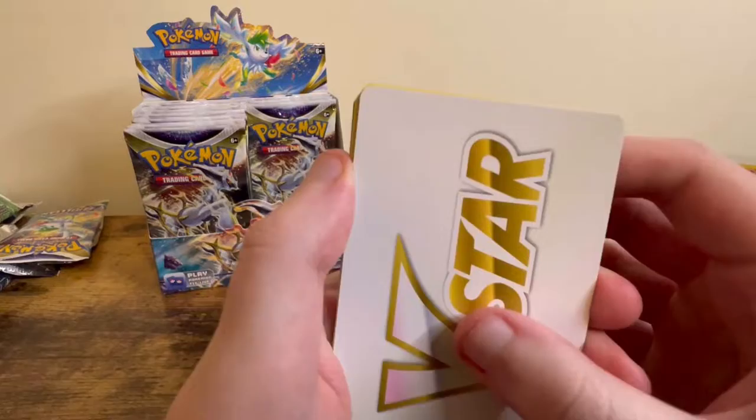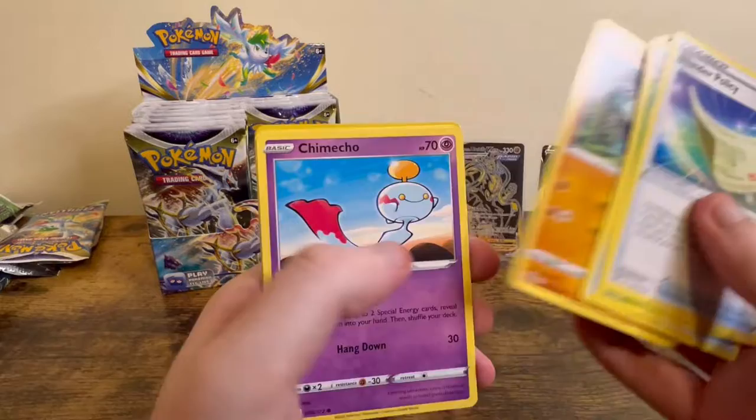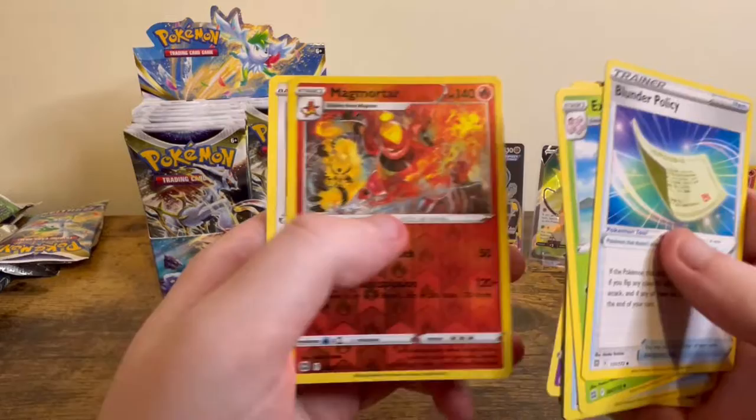We got another V-Star marker. People originally thought they were going to indicate if you had a V-Star on your bench, but obviously that's not the case. Magmortar Reverse — that's really cool. I like how you got the Electivire in the background as well.